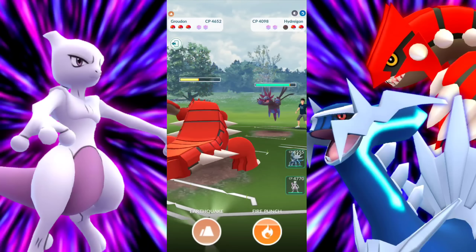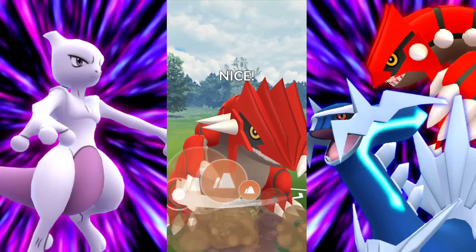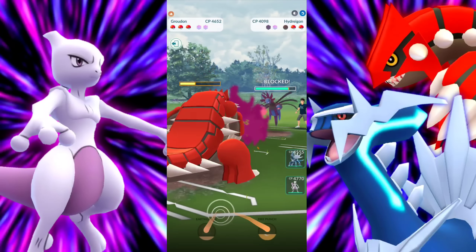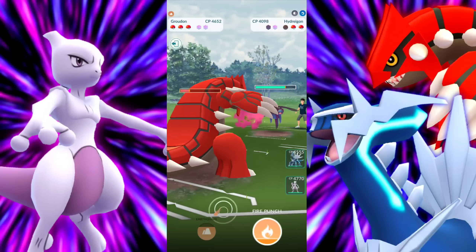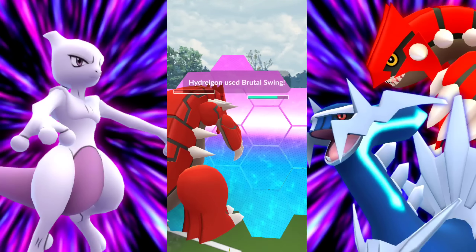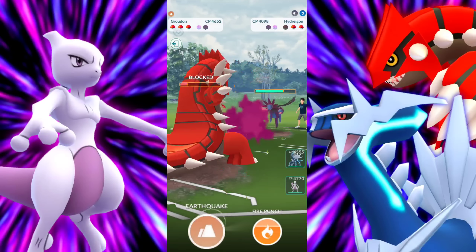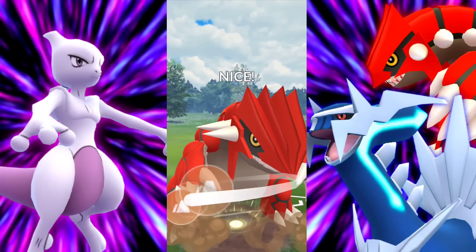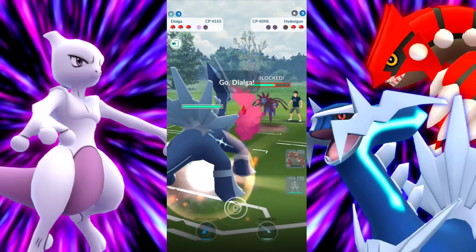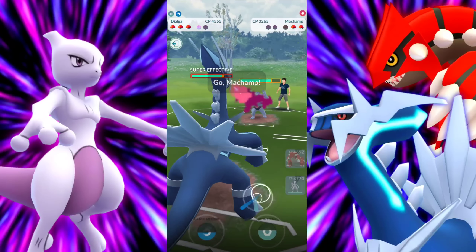They're letting that go right away and bringing in Hydreigon. We're already ahead so there's no need to bait — let's just keep going with the Earthquake. Things could get a little hairy but we still have two shields. We've got a Mewtwo in the back which doesn't want to see it with the moves we have. You do get shut down with Mewtwo Double Legacy — Psystrike and Shadow Ball — if you encounter a Dark-type, you're going to be in a little bit of trouble.